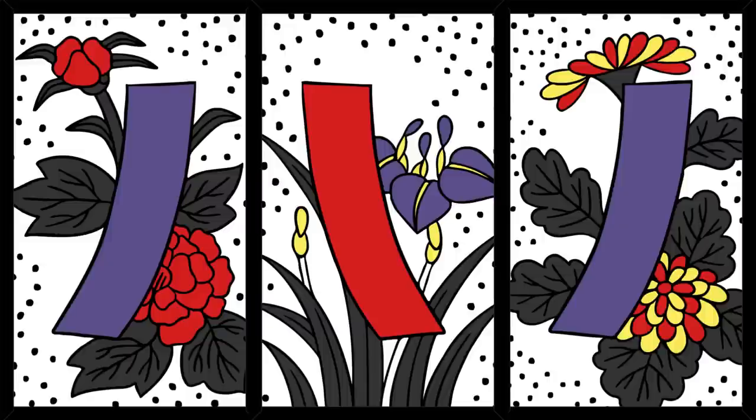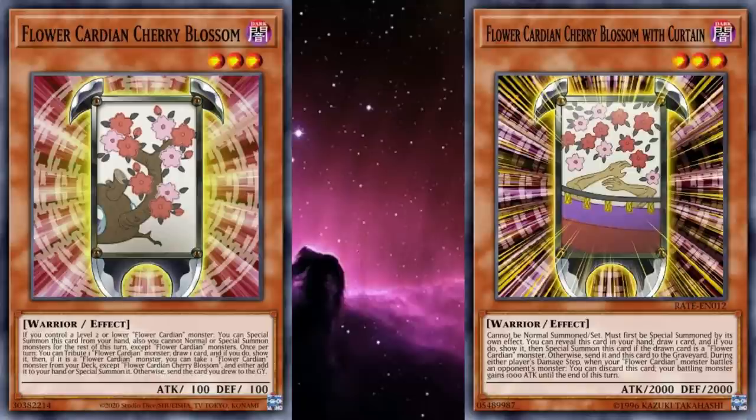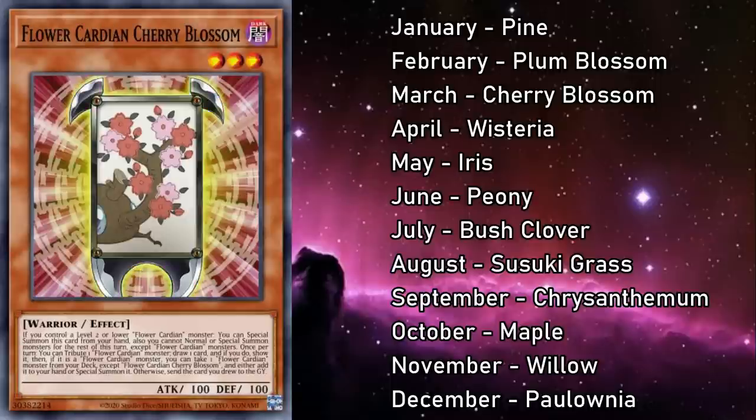In addition to the plant featured on the card, you can tell which card belongs to which suit by looking at their levels. Each of the pines are level 1, the cherry blossoms are level 3, and their levels correspond to the month they represent. So pine represents January, while the cherry blossoms represent March.